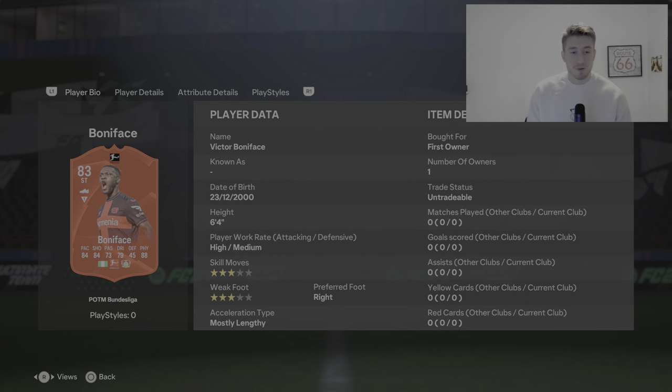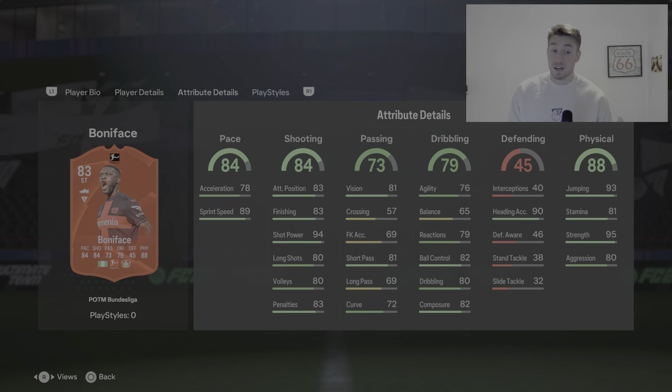He's 6 foot 4, really really tall, high and medium on the work rates, 3 star skill moves, 3 star weak foot, right footed and mostly lengthy. So 84 pace on there, really good. 89 sprint speed, so he's got a bit of a gap there between the acceleration and sprint speed, which if you've seen my videos you know that I'm not a big fan of.